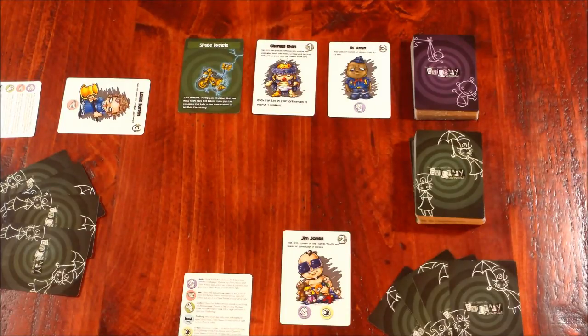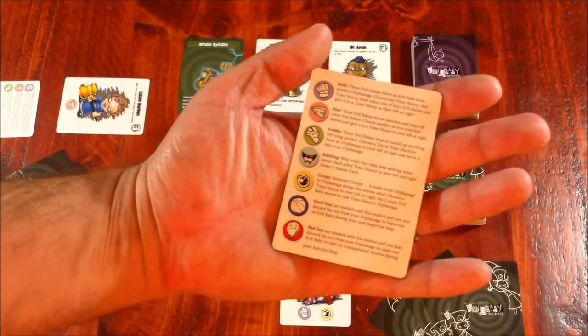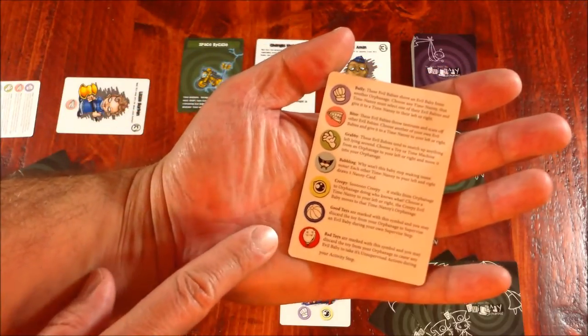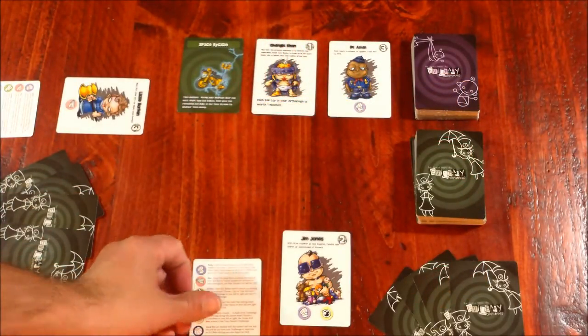There are actions that you can use on other players' turns, and then there are toys that will specifically let you grab a certain kind of baby. In addition, each player will get a stat card — each one of the abilities of the babies and what a good and bad toy does — so they can see during the game what each icon means. After a couple of games, you're not really going to need that anymore because you'll be picking up what the icons mean really quickly.